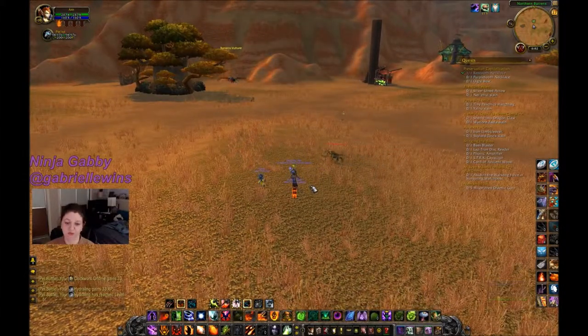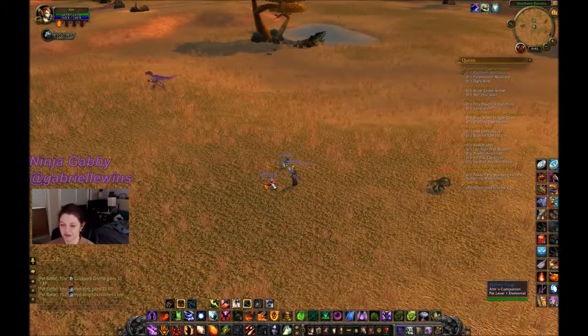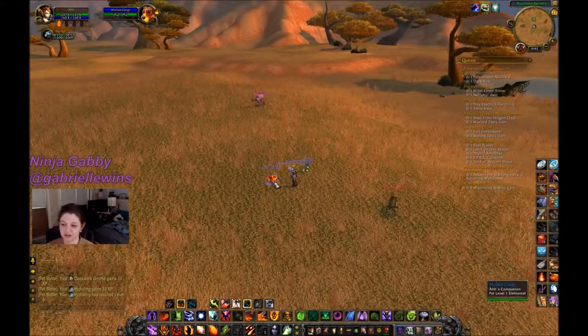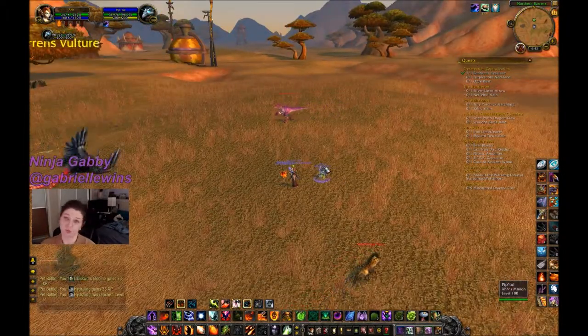After the battle, experience goes to the pets that fought in the round. Now the battle pets are dismissed and you can see my companion — the little Molten Corgi, an elemental battle pet — and my imp, because my character is a warlock.